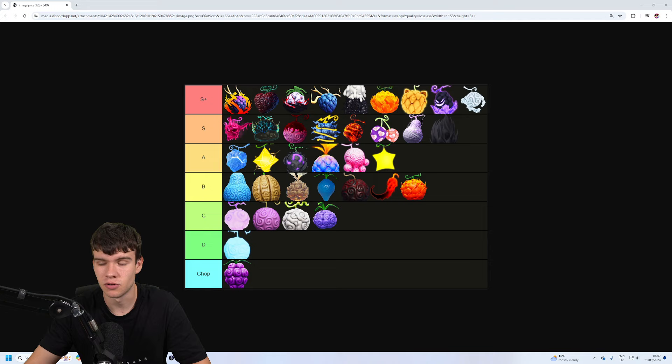Moving up a few tiers — string is actually an S tier fruit, which is what I just rolled on epic. We also have the magma fruit, flame fruit, and I think that's the dark x quake fruit. Then there's the barrier fruit, sand fruit, and a few others. Here's the light fruit, and I think that might be the love fruit. There are a few more fruits in A tier as well.